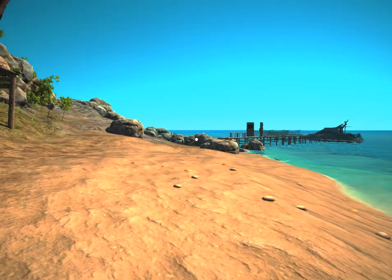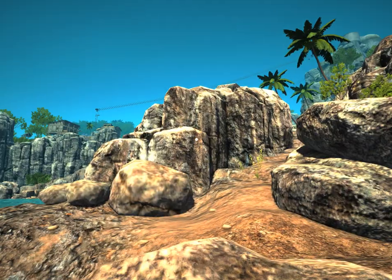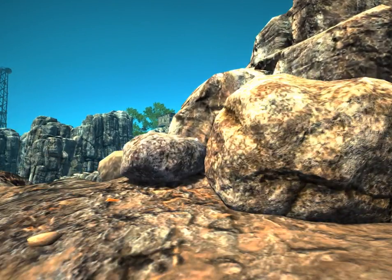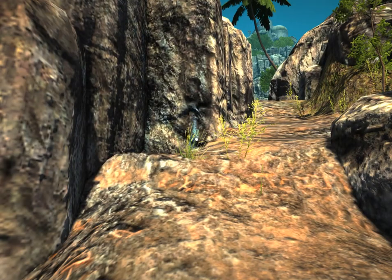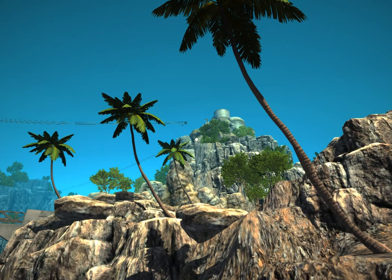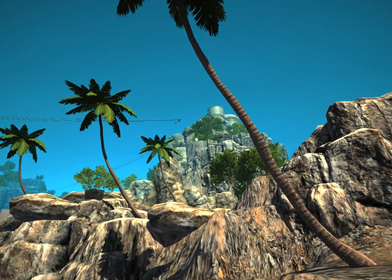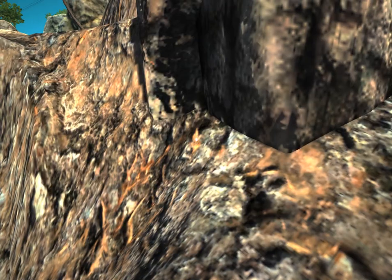Hey everybody, I'm Arglefumph and I'm playing Odyssey. I just landed on this island and I think I've finished exploring it — I've seen everything there is to see. We've clearly got other islands in the distance with cool things like zip lines and such, but we can't really reach those islands quite yet because we've got a huge cliff in the way.